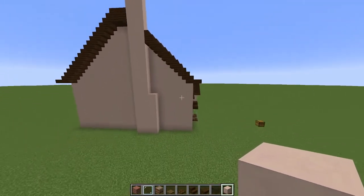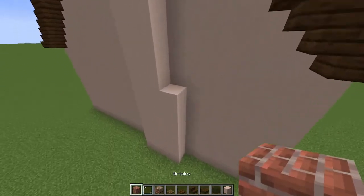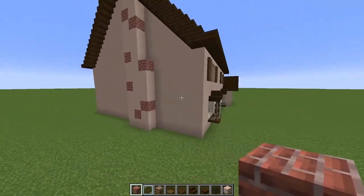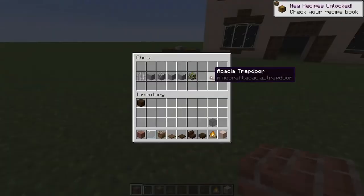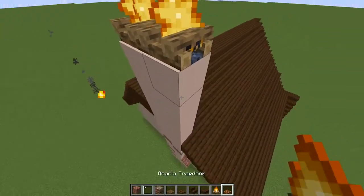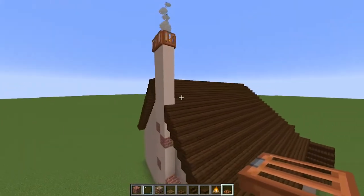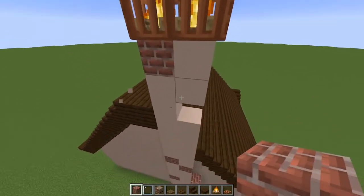And that is your chimney section for the house. Just to give it a bit of depth and detail, remove yourself a few blocks here and there and add yourself some bricks — it gives it a little bit of difference. Come to the top, grab yourself your campfire and your acacia trapdoors. Come to the top and place yourself down 2 campfires like so. Now trapdoors all around it, just like this, and now just open them all to enclose the smoke. And that is your chimney done. I'm going to add a couple more bricks just up here just to give it a bit of detail.